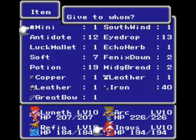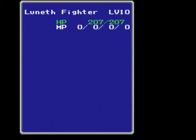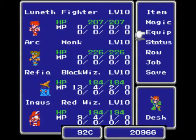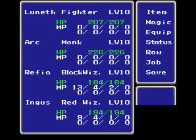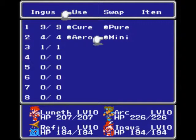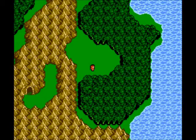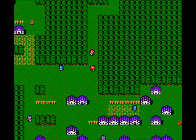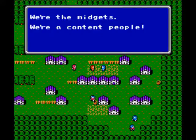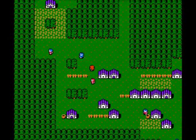Let's go ahead and teach Mini to Ingus there. Now, we have to actually use Mini on ourselves — you just hit the left button and it goes to all of them. When you're in mini status, just like most Final Fantasy games, your attack and defense go down to one, and only black magic and the Arrow spell for white magic are useful. Oh — I remember what I wanted to tell you: that midget bread I told you I got, I said it cast Mini. I was wrong — it casts Sight, which basically allows you to look at your map.